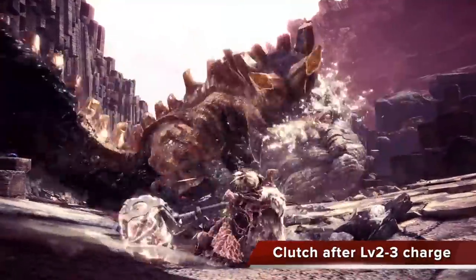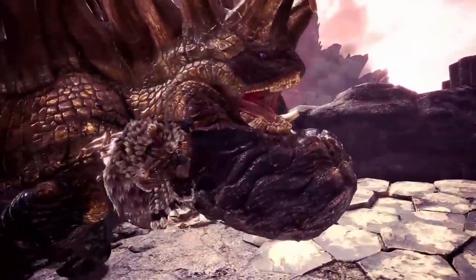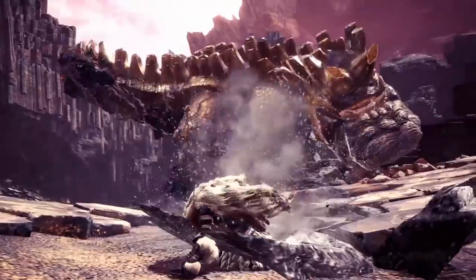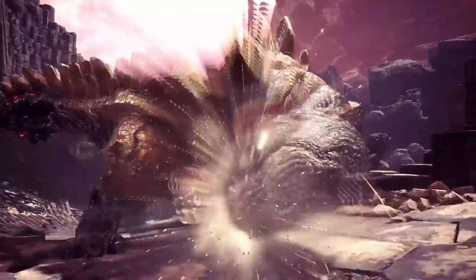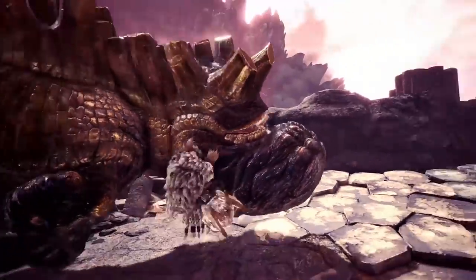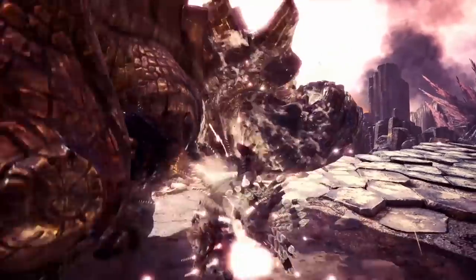After you do a level two or level three charge from the hammer, you're able to do a claw attack, and this will allow you to clutch onto the monster. They're showing off here that you actually spin forward and do KO damage as you spin. So being able to clutch onto the head of a monster, you're going to be doing KO just getting into the clutch state. And then from there you can do a heavy attack, which will tenderize the part that you hit, and for a limited period of time that part of the monster will take additional damage.